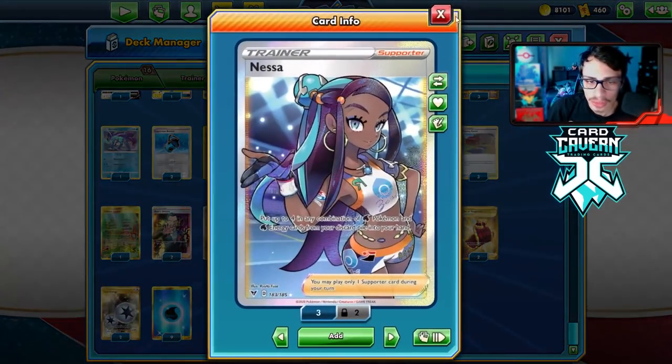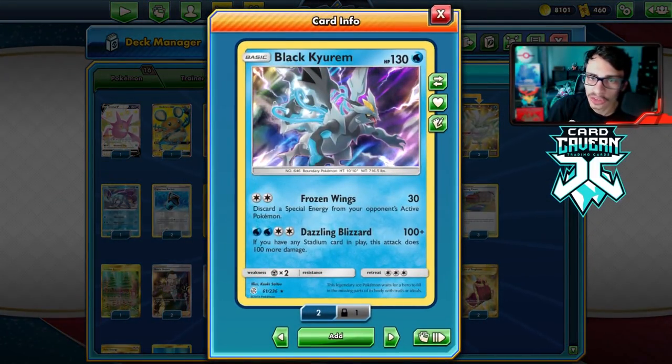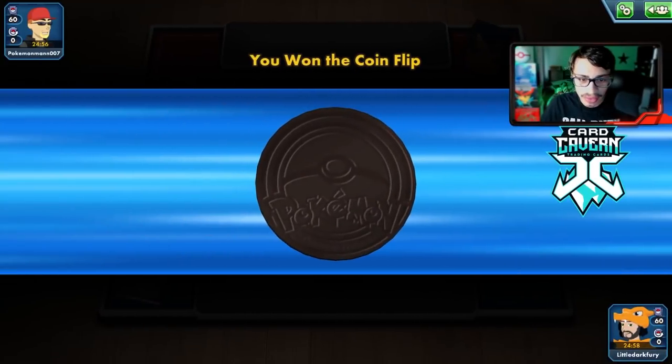I'm playing Nessa as another recovery card because most of the time you're making your opponent go through at least four or five Black Kyurems depending on whether they Boss something. That's the list — let's try the deck out and see it in action.